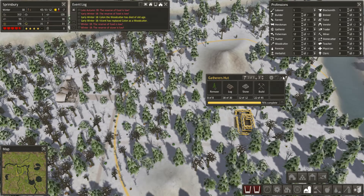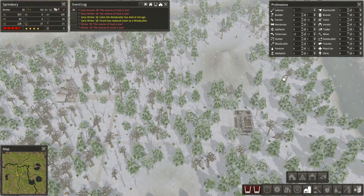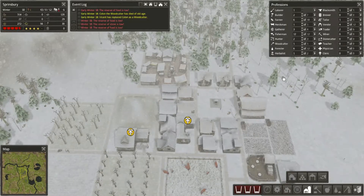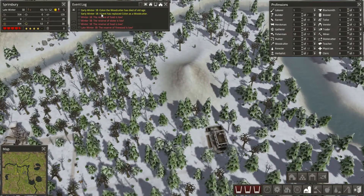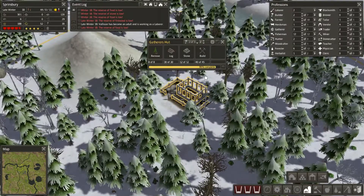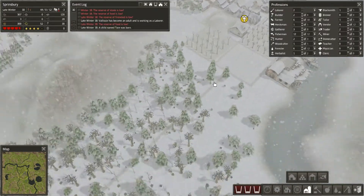We've had another person die of old age. I think we're now at the point where it's going to be hard to grow our town further population-wise, because people are going to be dying of old age quite frequently. Children will be born frequently too — as soon as I put down a house, pretty much children will be born. But people are going to be dying. The guy named Colon died — if you remember back to one of the early episodes, he was actually born then. You can see how quickly you go through the years in this town and in this game.